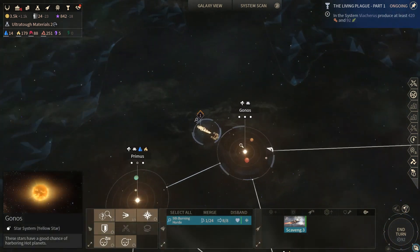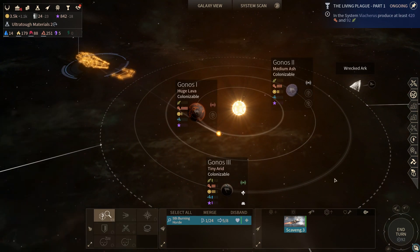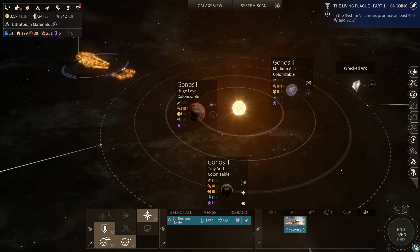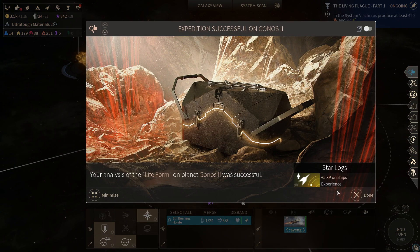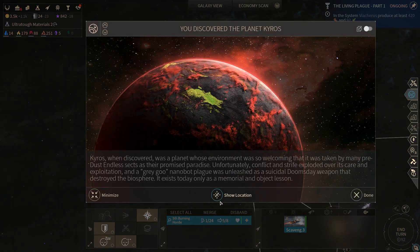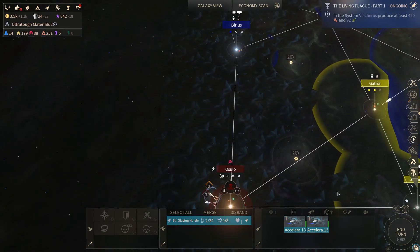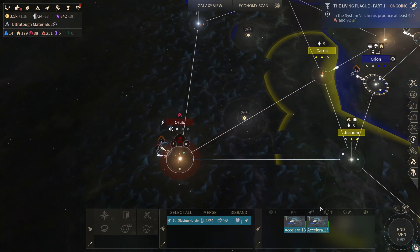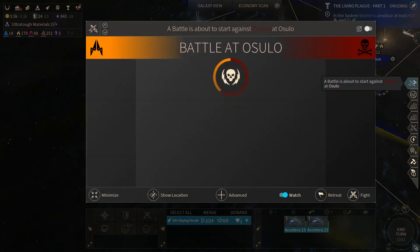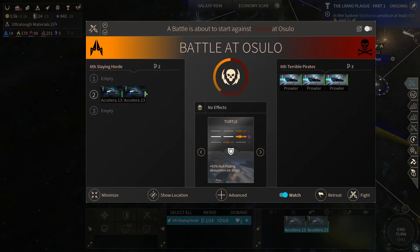Let's figure out what this life form is first. It turns out it was 5 XP — it's a type of life form. We've discovered the planet Kairos way over here. I'm sure we have no chance of survival here. All of my ships have less than 60% health. Well, that sucks.